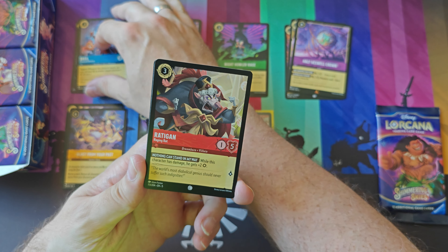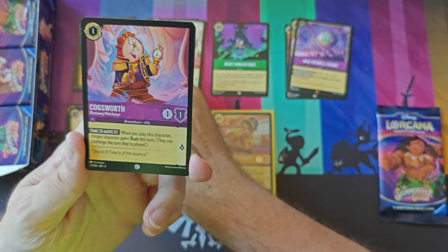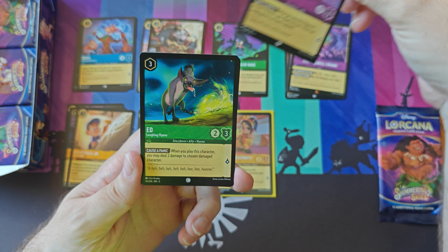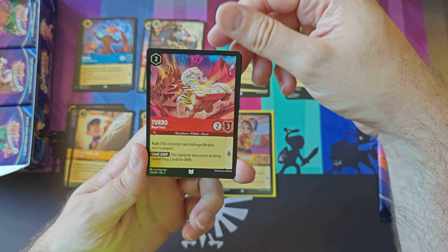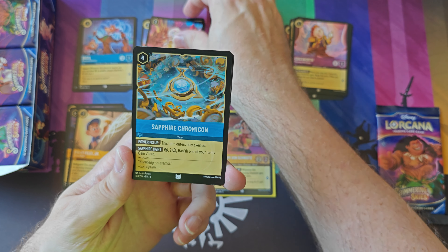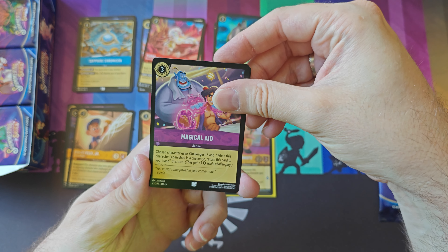Here's another Maleficent. Basil — Maleficent gateway card by the way. Ratzigan. Fixit Felix Jr. Cogsworth. Ed and Duck for Cover. Turbo. Sapphire Chromicon. Magical Aid.